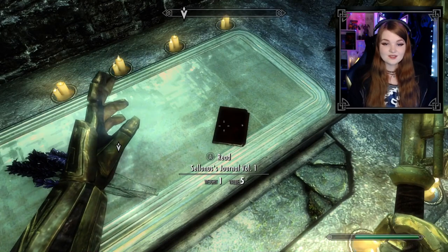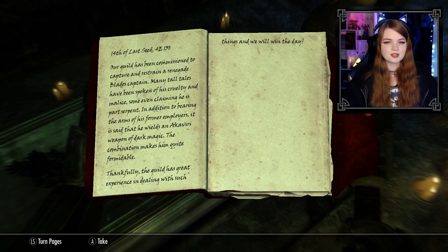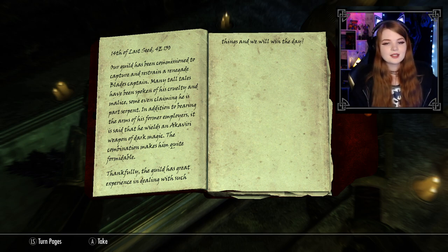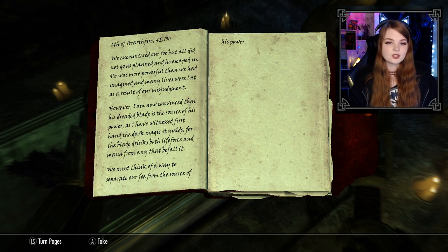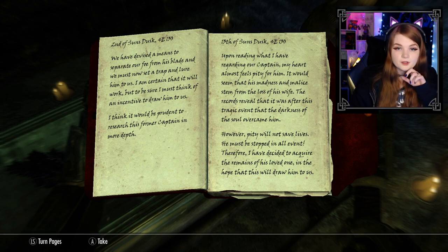Here's the first journal. 'Our guild has been commissioned to capture and restrain a renegade Blades captain. Many tall tales have been spoken of his cruelty and malice, some even claiming he is part serpent. In addition to bearing the arms of his former employers, it is said that he wields an Akaviri weapon of dark magic — the combination makes him quite formidable. We encountered our foe but he escaped — he was much more powerful than imagined. I have witnessed firsthand the dark magic his blade yields, for the blade drinks both life force and mana from any that befall it.'